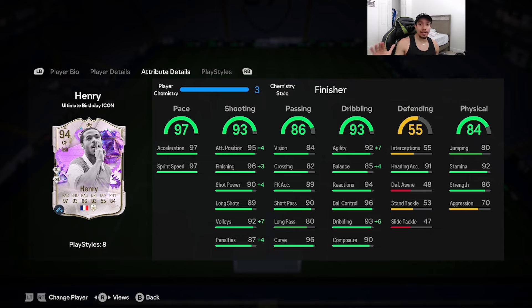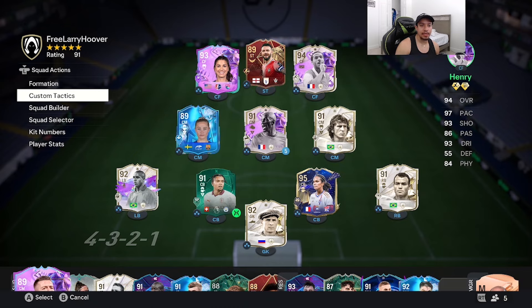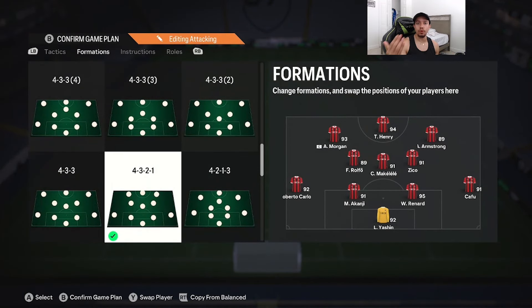Physicality is looking A1 as well with 86 strength and 70 aggression. He has 92 stamina, which means he's going to last you the whole game. Honoré is going to be playing in this team in a 4-3-2-1 formation as a solo striker, right in front of that Armstrong card — shout out to the homie Dobi.